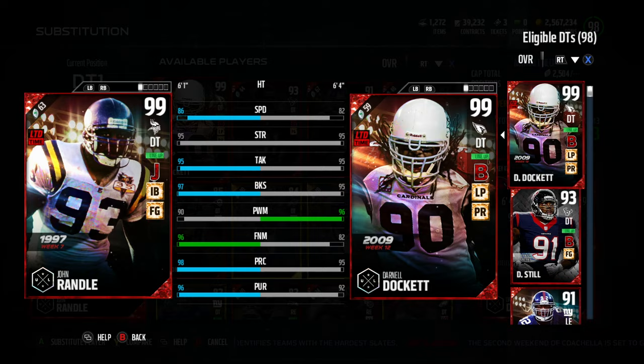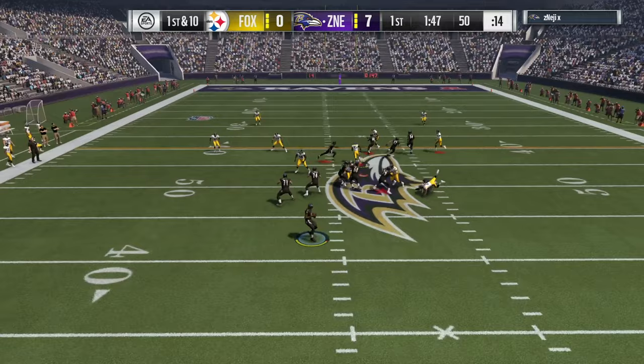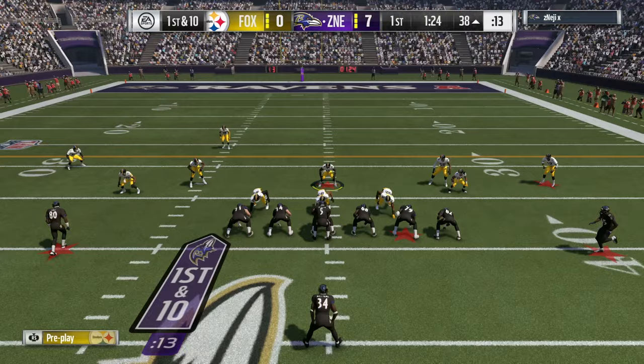Now his chems here — he's got Field General and Inside Blitzer. Field General is kind of cool because it helps you max out those things. Inside Blitzer doesn't bring up his good move; it doesn't bring up the finesse move for this card.